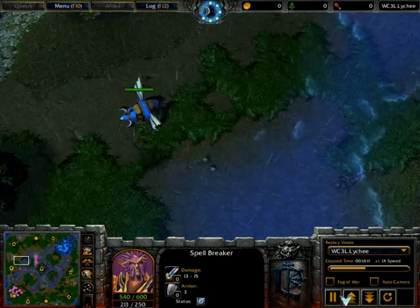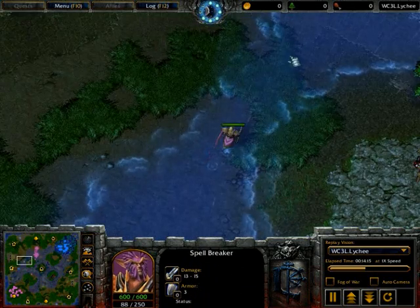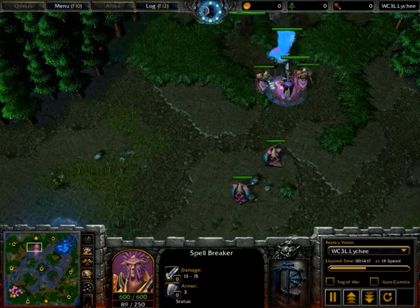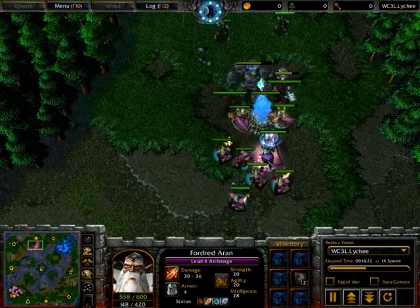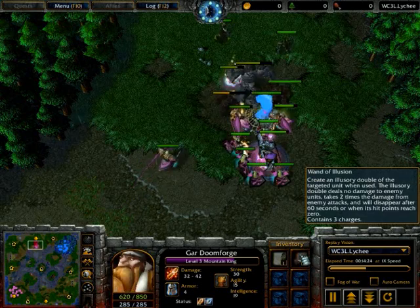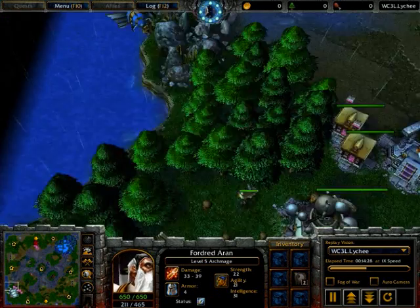Shadox won't actually notice this — he's a bit too wide — but actually he will notice it with this one Spellbreaker. It looks like he thinks it's an empty zeppelin or something. Meanwhile Shadox is doing some very nice creeping, and actually has a wand of illusion and hasn't used those sentry wards either. Those sentry wards would have been quite useful.